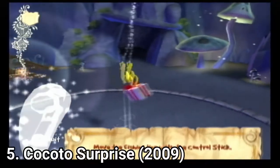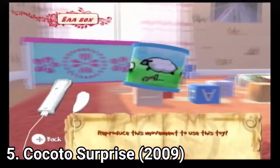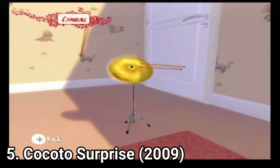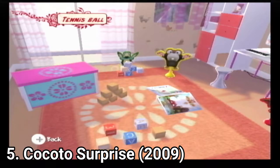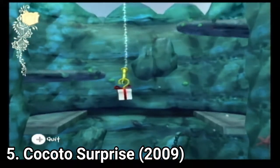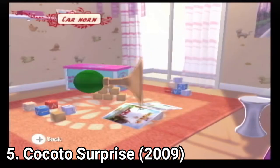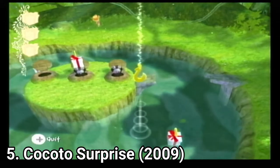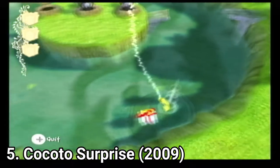In Kokoto Surprise, you have to fish for presents in 4 different worlds. There are 80 presents in total and each present has an interactive toy. The game will be great for kids because it doesn't have any sort of violence. But adults, and especially gamers, will find the game less appealing. The controls are finicky most of the time, and even if the gameplay with fishing for presents looks great at first, it will feel repetitive pretty fast.